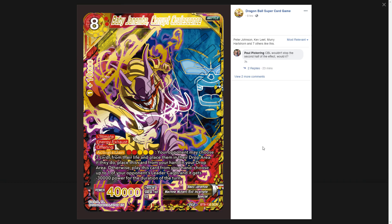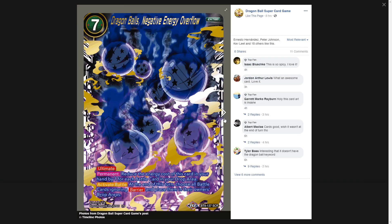The Baby Janemba is from Dragon Ball Heroes — that's why it has a special tag. A lot of people were confused about what Baby Janemba was, but it's just Dragon Ball Heroes fan service. The Dragon Ball of Energy is from Dragon Ball GT — you may remember the dragon balls cracked open and all shadow dragons came out of them.